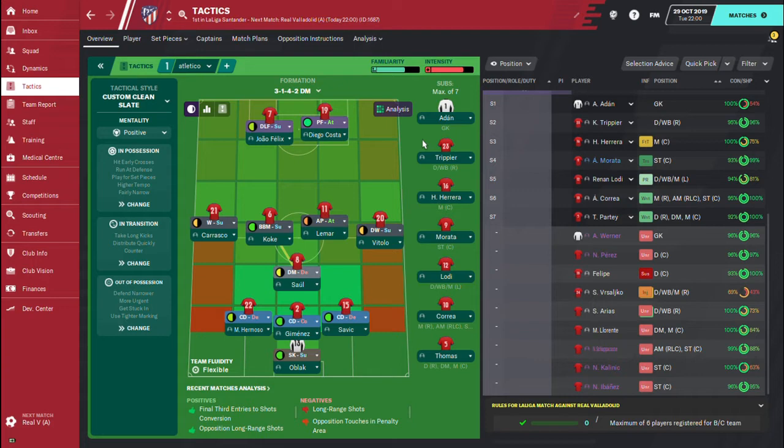Welcome back to the tactics. Right now you can see Diego is using a 3-1-4-2. We have the goalkeeper on sweeper-keeper in support. We have three central defenders — one is the cover sweeper, coming deep and dealing with any troubles. We have a central defender in defend, and another one in defend as well. We also have a defensive segment coming deep to support the defense, giving us four players defending.